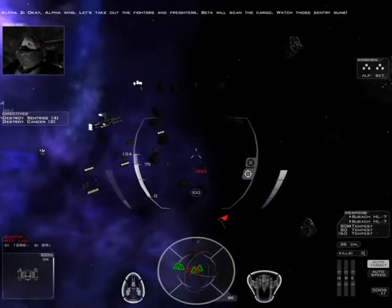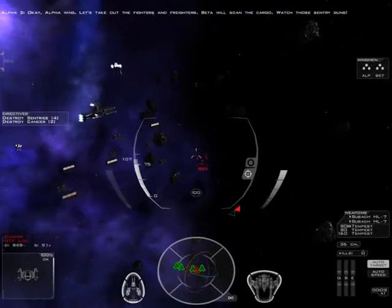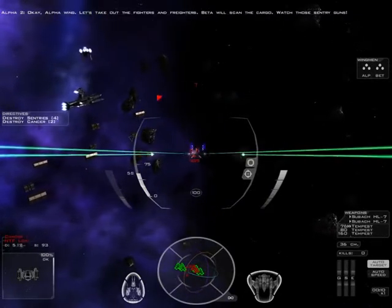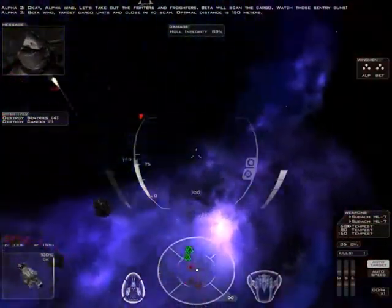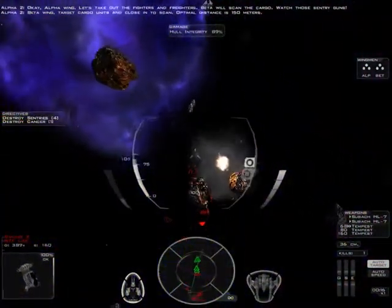Okay, Alpha Wing, let's take out the fighters and freighters. Beta will scan the cargo. Watch those sentry guns. Beta Wing, target cargo units then close in to scan. Optimal distance is 150 meters.